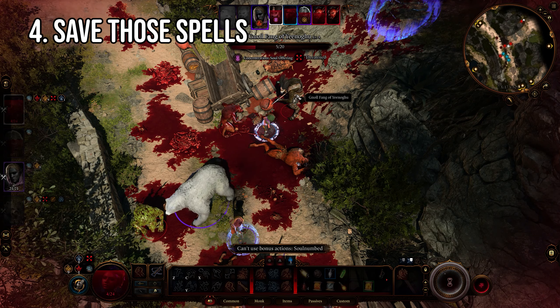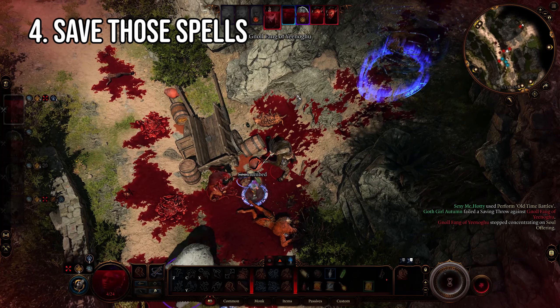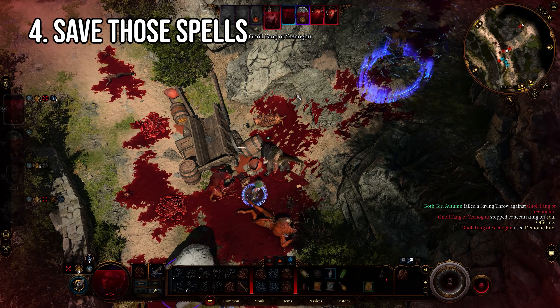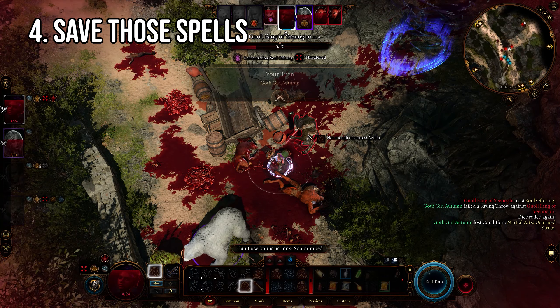If you ask me, save your spell slots for when you really need them — which is normally tough combat or a very important roll. You wouldn't waste a level 2 spell slot on a trivial check, so double check what actions cost spell slots before you make a roll to save yourself a headache.